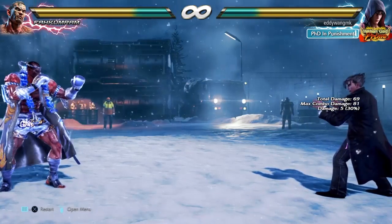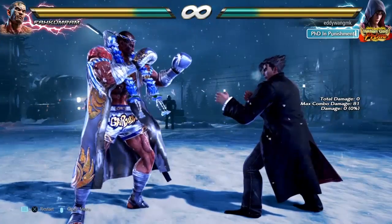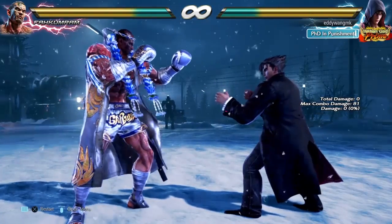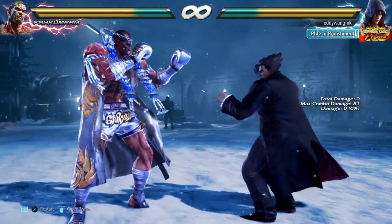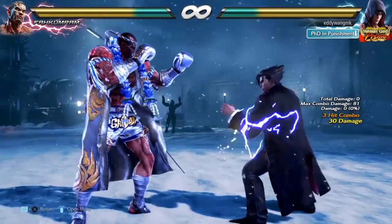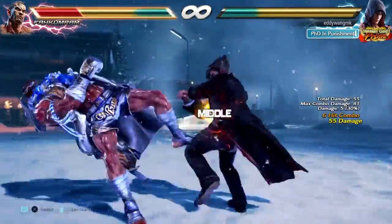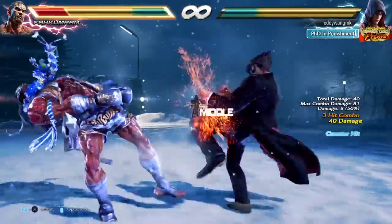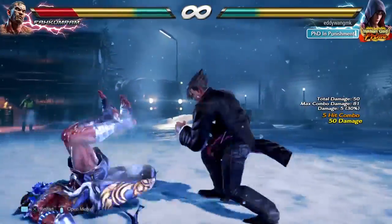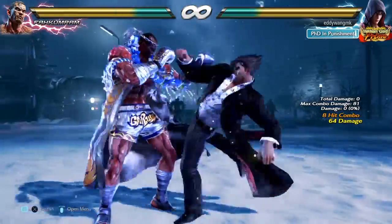These combos actually hurt Fankum Ram a lot more than any other character in the game. This is an edge that Jin has against Fankum Ram and you should be able to take it, especially if you know how to micro dash — because this will make a lot more damage when you hit standing 4. We usually get 65 which is what we'd normally get, but against this guy we only get 64. With this new combo, you can get up to 70.